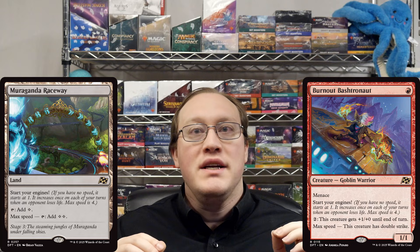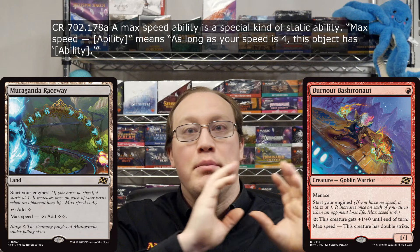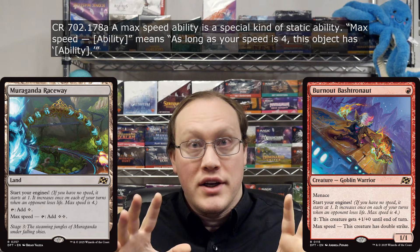In contrast, the most amount of speed that you can have is 4. This is called having max speed, and several of the speed cards have some extra ability that unlocks once you have max speed. Take this Murgander Raceway, for example — as long as you have 4 speed, it can tap for 2 mana. Or this Burnout Bastronaut: as long as you have 4 speed, it has double strike. In general, the text 'max speed ability' means 'as long as your speed is 4, this object has [ability].'